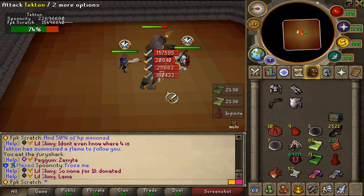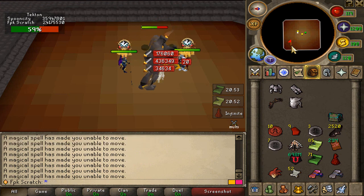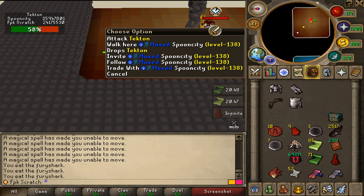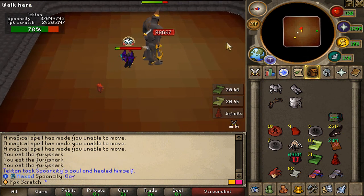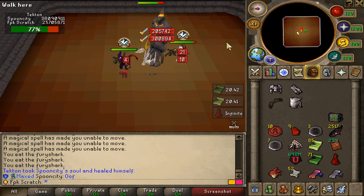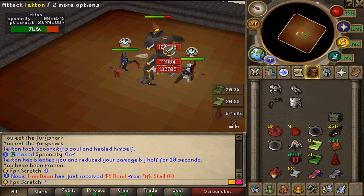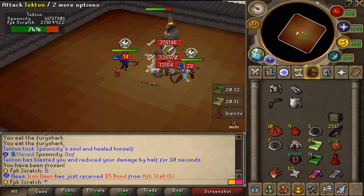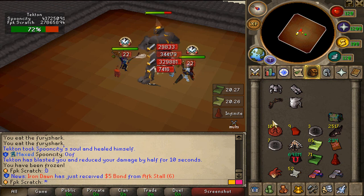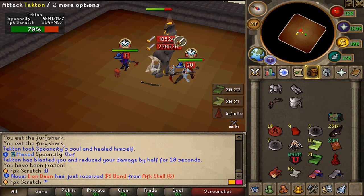At 50% HP we will have to kill the minions as well. There will be flames again — be careful. Oh, we're frozen and Spoon City actually died. When someone dies, the Dekton heals by 20% HP, so be careful with deaths or it's gonna take a long time to kill the boss.